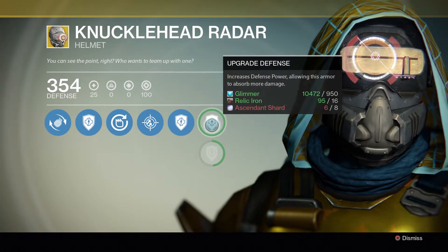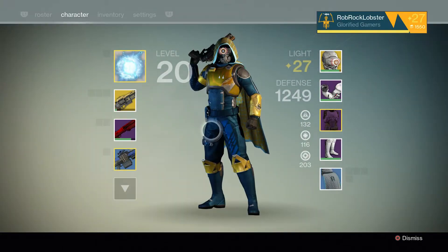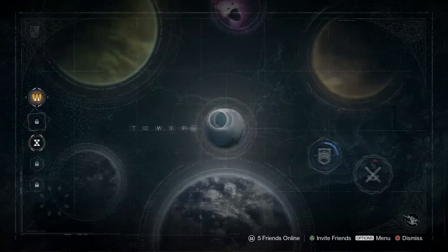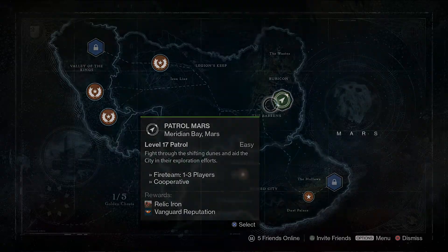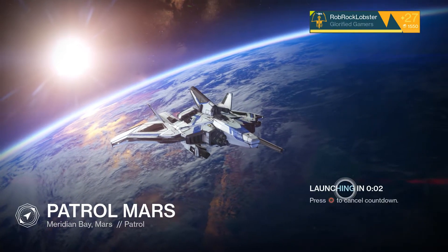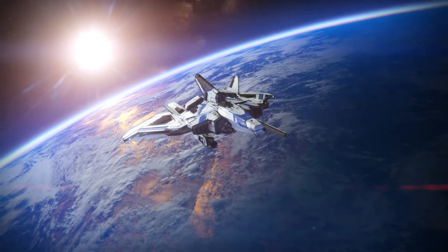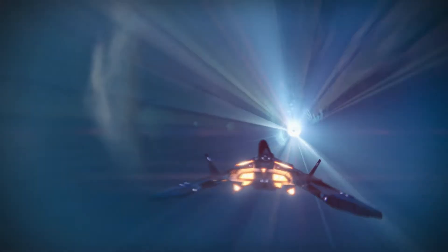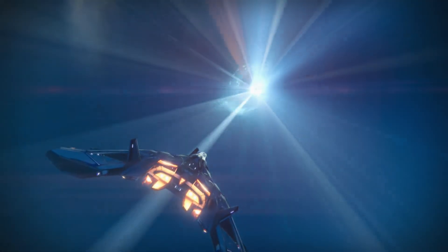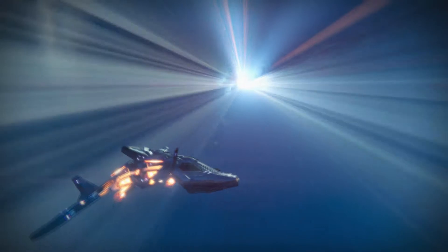Relic iron is used to upgrade certain legendaries and exotics — such as my helmet here. You need relic iron as well as ascended shards at some point. While you're doing your grinding in this area, you should get two public events happening at the same time. You should have at least two public events happen within an hour. An hour would get you roughly 120 relic iron, sometimes a bit less — it depends how friendly the chests want to be. There are times where you can do like one chest, other times you'll do like eight.